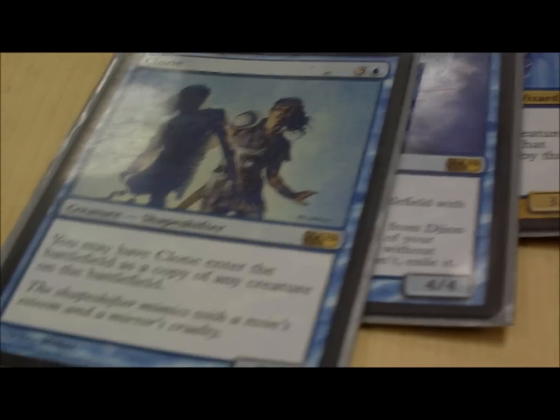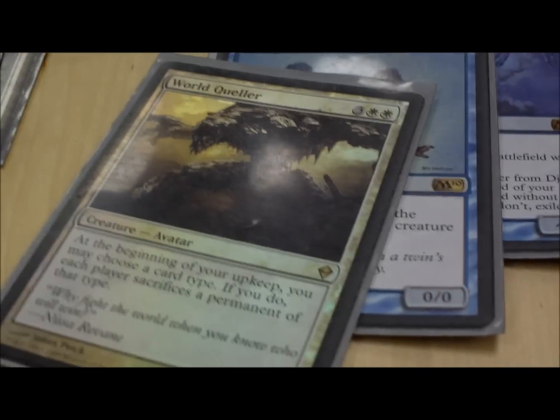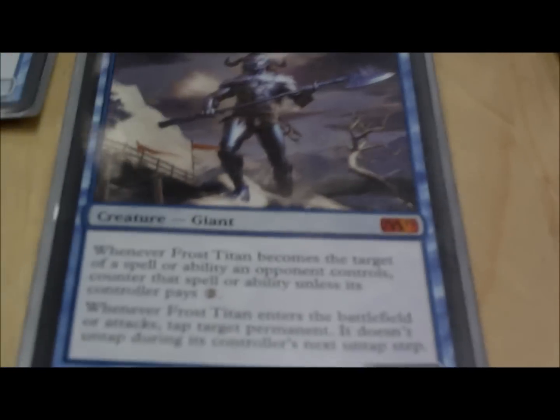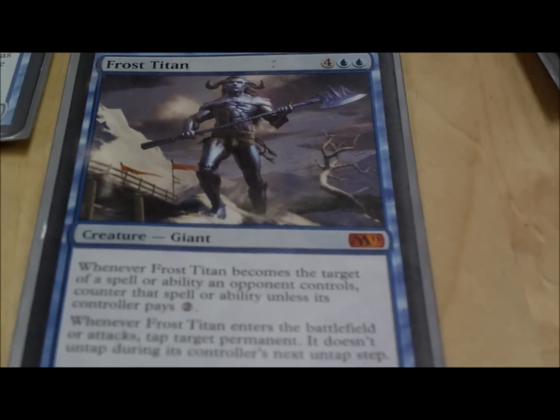Clone — obviously just keep the clone stuff, it's good. Clone Primeval Titans to get out your land. Clone Rogue Bully, good for control. Frost Titan: tap stuff down, keep hitting them hard. He's hard to kill and hard to steal.